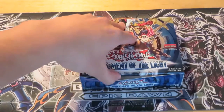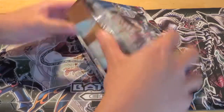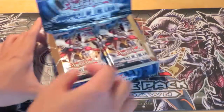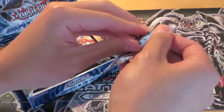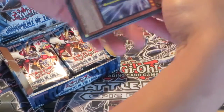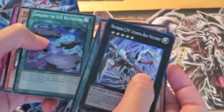So we're just going to get started right here. Okay, open this. I'm probably going to keep this as a keepsake, you know. Here we go, pack number one. Let's see if we can start things off with something cool. Boojin Carnation is our rare. Right off the bat, we're starting with the Utopia Ray Victory.